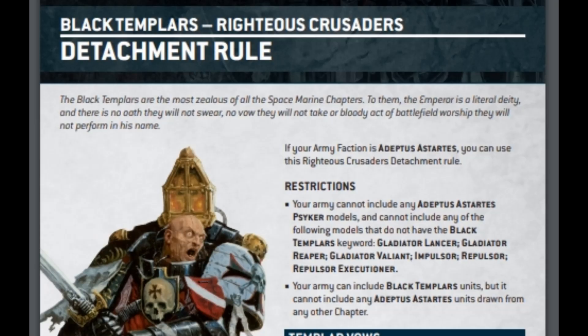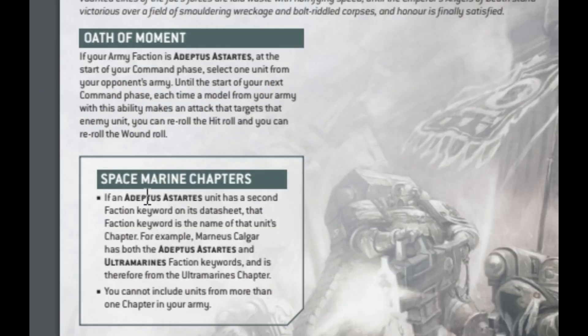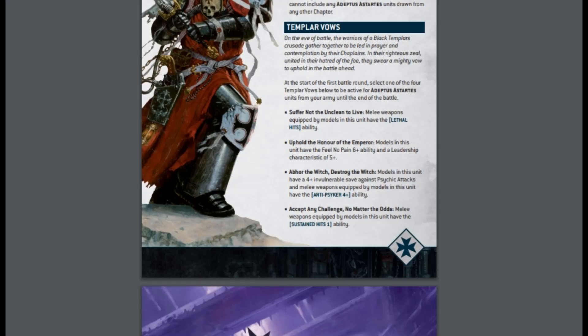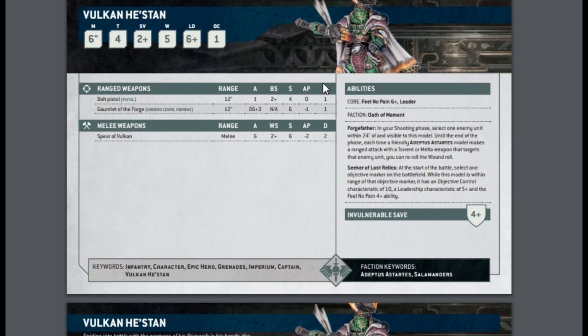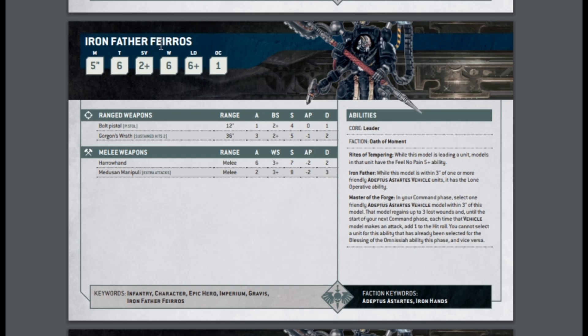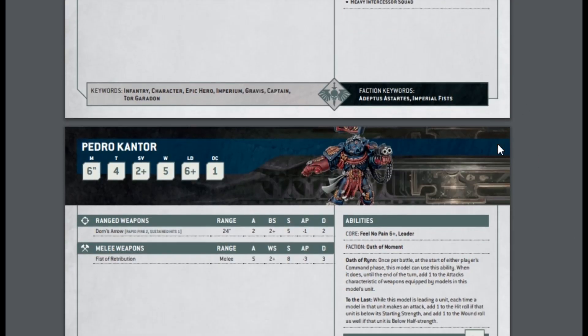So let's see if we can parse this. Over on the Black Templars Righteous Crusaders detachment rule: if your army faction is Adeptus Astartes, you can use the Righteous Crusaders detachment rule. One restriction is your army can use Black Templars, but it cannot include any Adeptus Astartes units drawn from any other chapter. That just means you can't use units that have an Ultramarine faction keyword or similar. At the end of the main Space Marine Index you've got Kassarokan, who's got White Scars — so you couldn't put him in this Righteous Crusaders detachment. You can't put Vulcan in it because he's got Salamanders. You can't put Adrex in it — he's got Salamanders. You can't put Ironfather Fairos in it because he's Iron Hands.